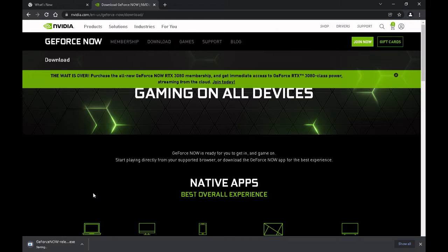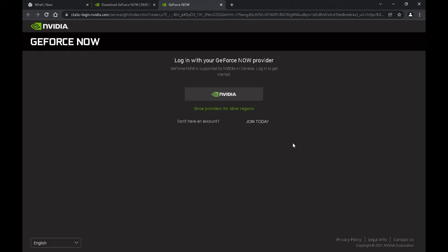Once it's done downloading, click on the EXE file — it's totally safe — and let it install onto your PC. Once it is installed, it's going to ask you to select a device, which is already there in the video, so select 'in the video.'